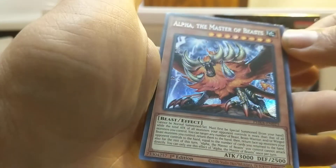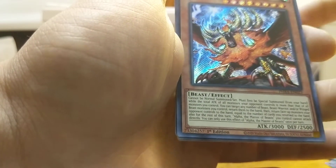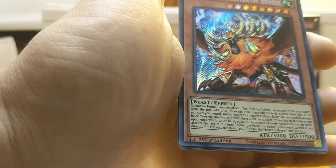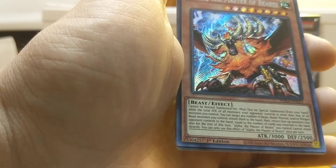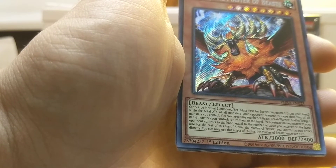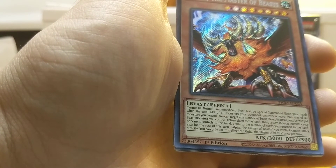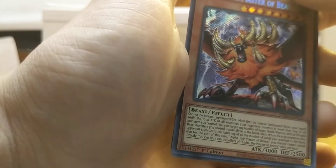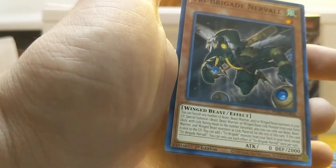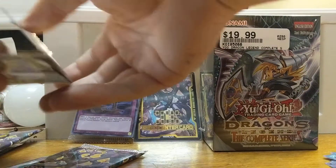That is so cool. My goodness. Cannot be normal summoned or set, must first be special summoned from your hand while the attack of all monsters your opponent controls is more than that of all monsters you control. You can target any number of Beast, Beast-Warrior, or Winged Beast monsters you control, return them to the hand, then return face-up monsters your opponent controls to the hand equal to the number of cards you returned. Also for this turn, Alpha the Master of Beasts you control cannot attack directly. You can only use that once per turn. So he bounces a bunch of stuff — that is super dope. I'm just going to put him back in this little booster pack sleeve because I don't have my penny sleeves around me.